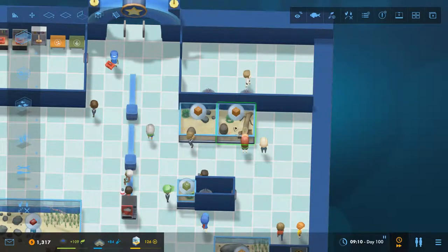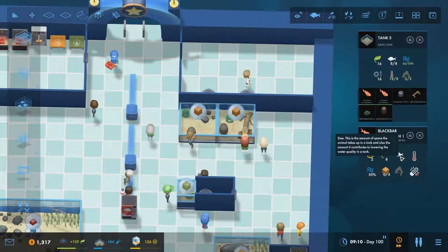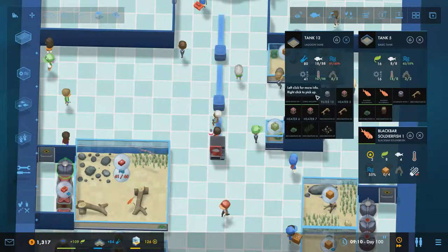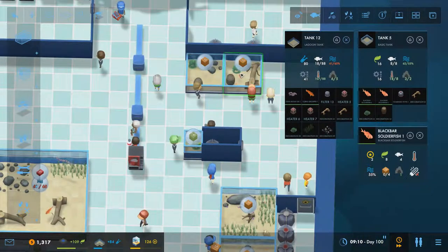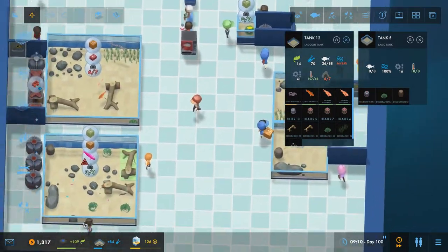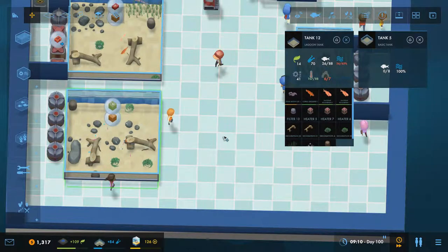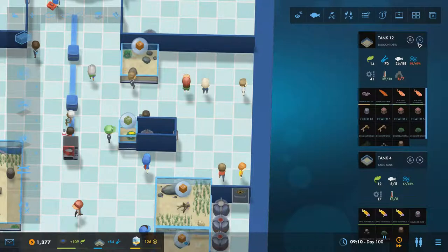Next we have this tank here - soldierfish, another soldierfish, size four. The moray eel - what can you eat? Just crustaceans. The grouper has already grown up, you are size nine, and you can eat size three - so these guys will actually be okay in here. We'll grab all the other stuff out of here, put this one in there, a barrel and some sea lettuce, and another pump. That tank room is finished.